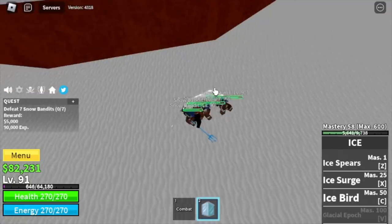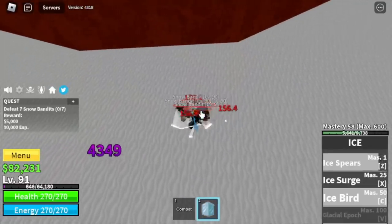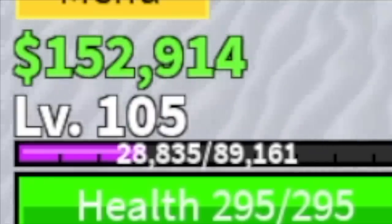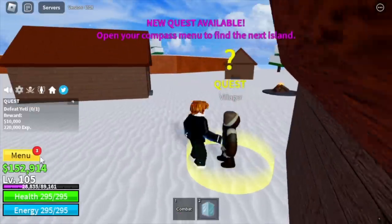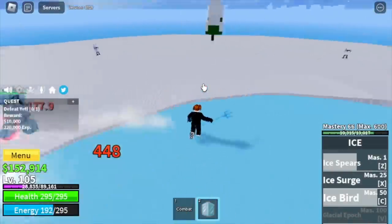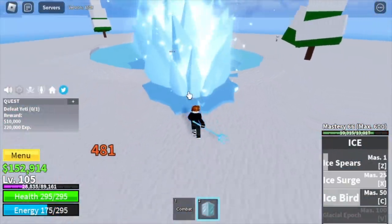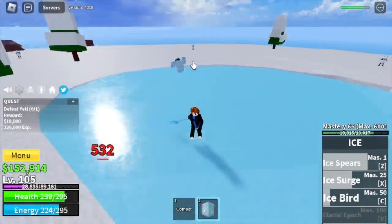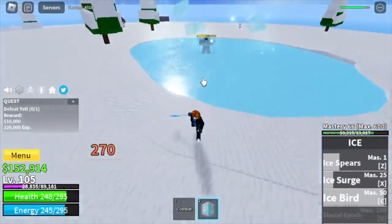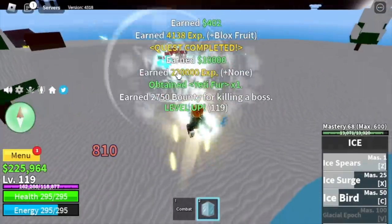At the Frozen Village, the Snow Bandits do not have Haki, so they cannot damage you. Just keep on using your skills and left clicks and grind until level 105. After that, you can start defeating Yeti, the boss in this island. For the technique, use your skills for damage, and also use your dash and left clicks to bait him into using his skills — so instead of waiting for your skills to cool down, you can keep damaging him. Dash, left click, dash, left click — that's the technique. We're gonna leave this area at level 120.